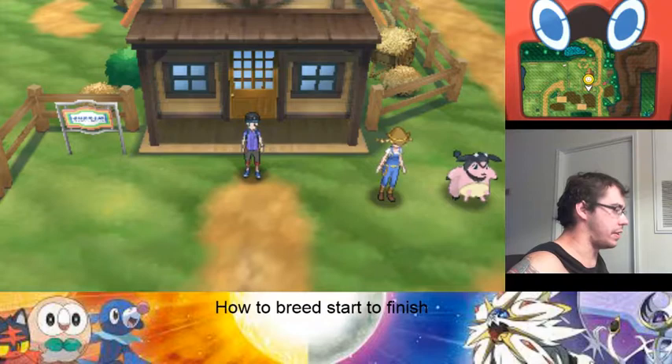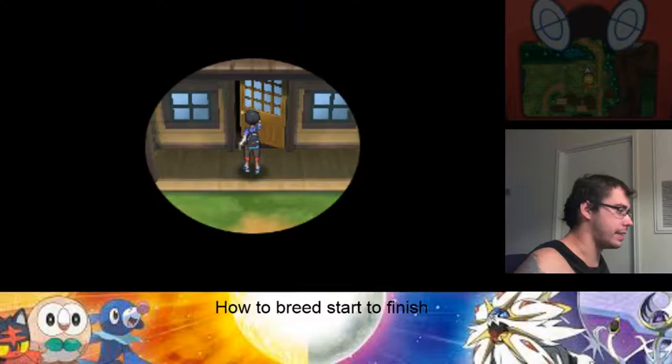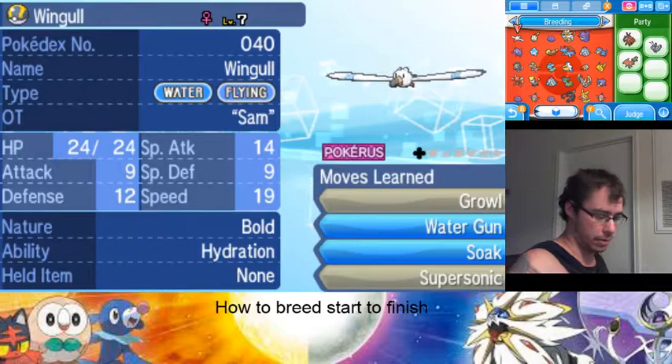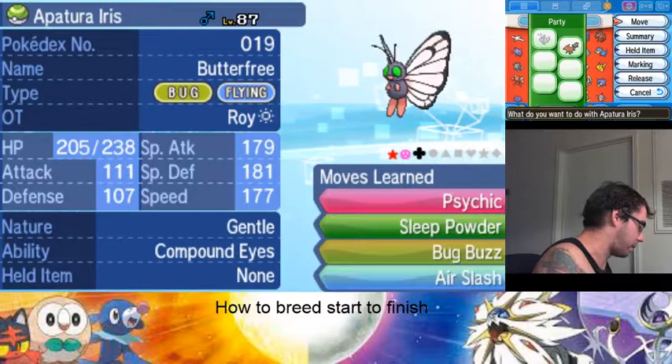In Sun and Moon, they give you the Destiny Knot. Destiny Knot makes sure that four IVs pass on, which isn't bad. It allows you to breed more quickly in this game. Unlike the other games where you'd use power items and only get like one IV, Destiny Knot allows you to get four every single time. It can take four from one Pokémon or one from each.